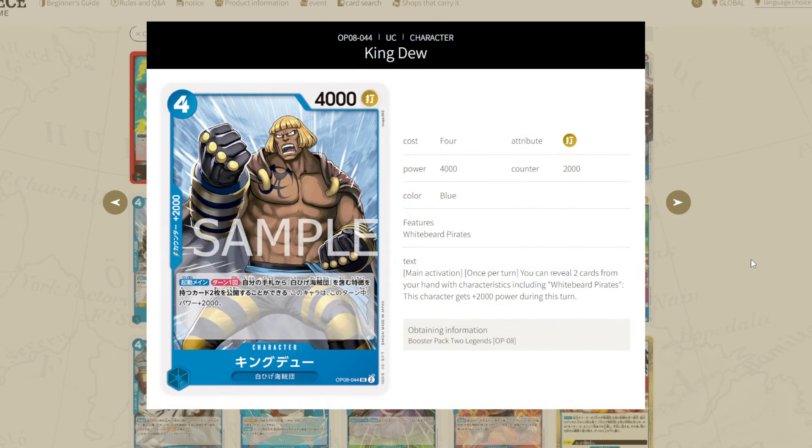Next up, King Dew is a 4-4 with 2k counter and the Whitebeard Pirates type. Activate Main once per turn: you can reveal two cards from your hand with the Whitebeard Pirates type, and then this character gets 2k power for the turn. So it's a 2k counter that is turning itself into a vanilla. I think this is pretty good as far as 2k's go, especially considering the 4-cost synergy we're going to look at later. You're definitely writing this as a 4-of. Searchable and it's a 2k — it's going to be a staple.